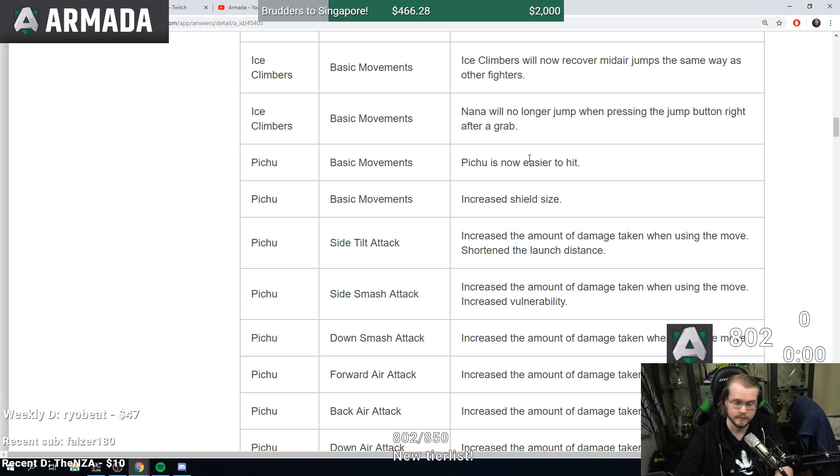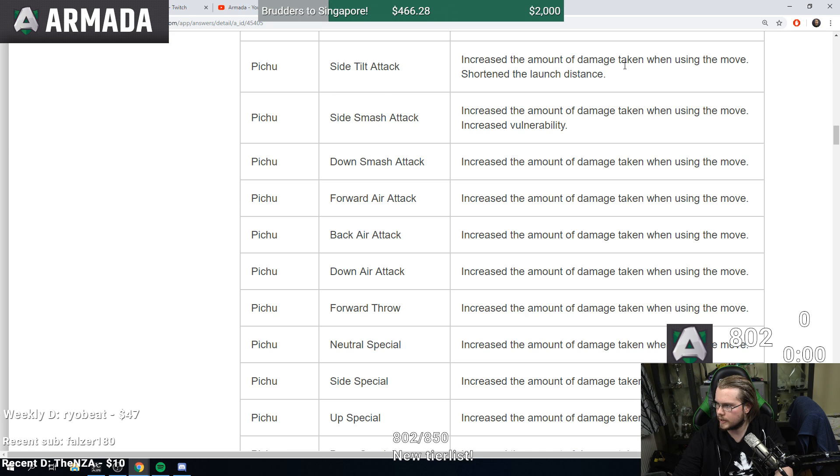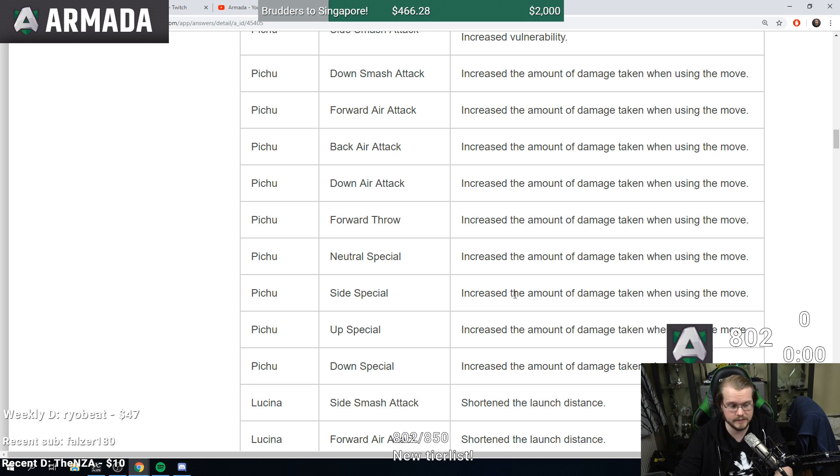Pichu is now easier to hit — increased shield size, which seems fair since Pichu is really hard to hit. But Pichu has so many nerfs: f-tilt increased amount of damage taken when using the move and shortened launch distance, so f-tilt which already killed really early is not as strong. F-smash increased amount of damage taken when using the move, increased vulnerability. Down smash increased amount of damage taken. It's a lot of increased damage taken across the board.